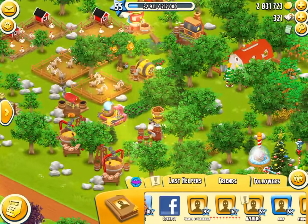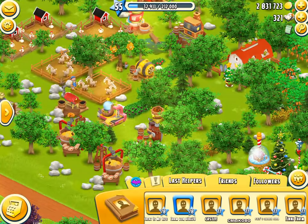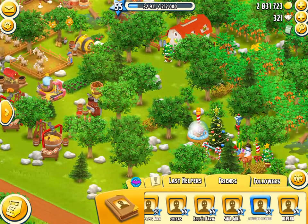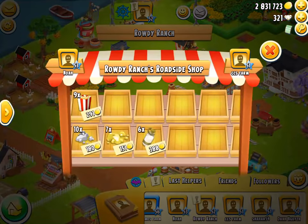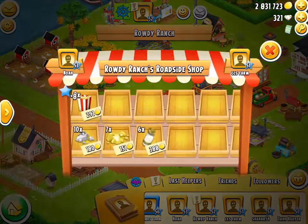Shout out to the level 50-something player who also traded me some panels, which I was then able to use to upgrade my silo. The player was Rowdy Ranch — shout out to this player right here. They've got some ore we could buy, and we'll actually help them out there.